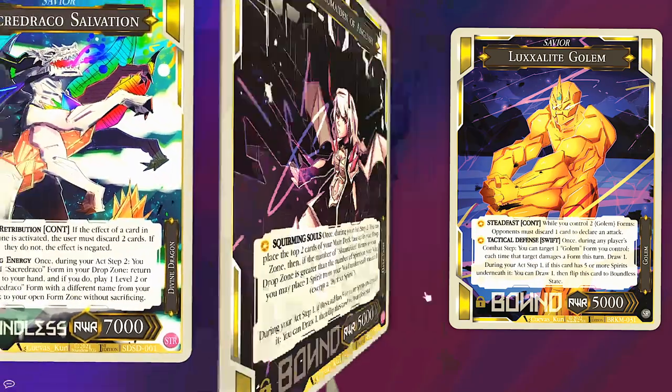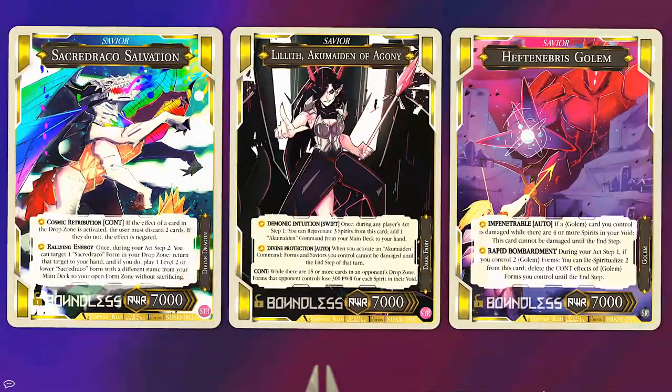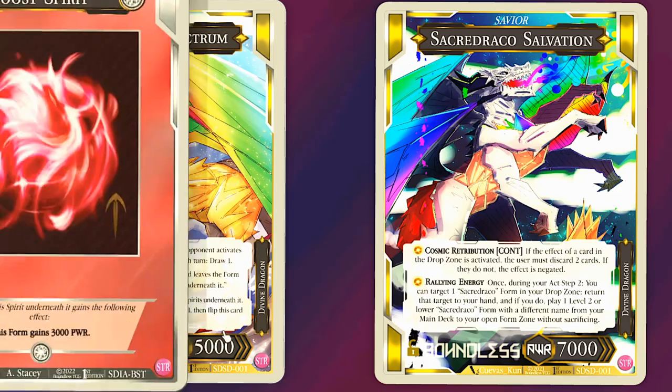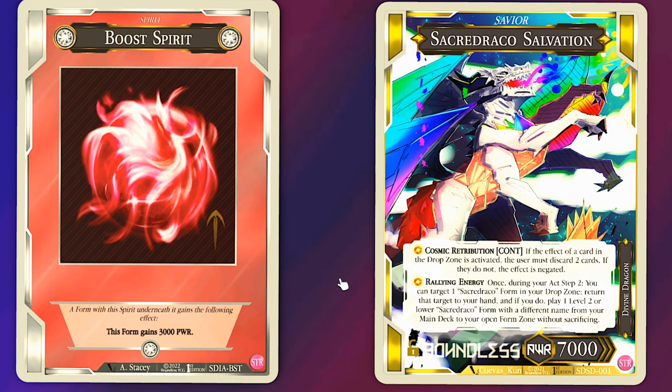These saviors are all double-sided with a more powerful boundless state that can be unlocked as the game goes on. They have higher power and more different effects than their bound side. You can only get to boundless with spirits, though, and that's the next card type.